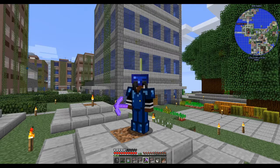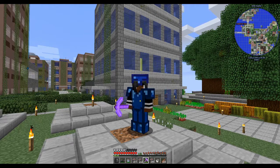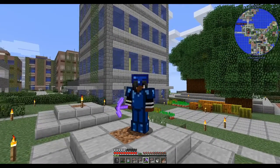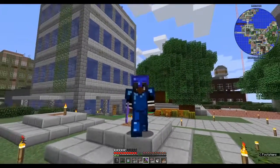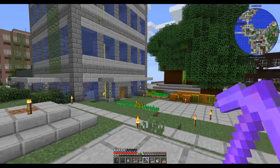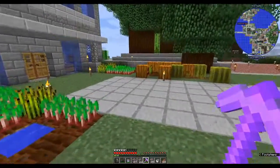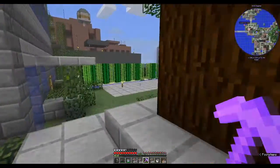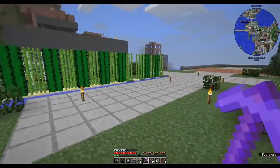I knew I'd seen some tetrahedrite somewhere, and the scanner kept telling me there's a big vein right here. We went looking and couldn't find it, but I did eventually find it — there was a little cave. It's really tricky in this mode. There was a big vein of it right under my base.